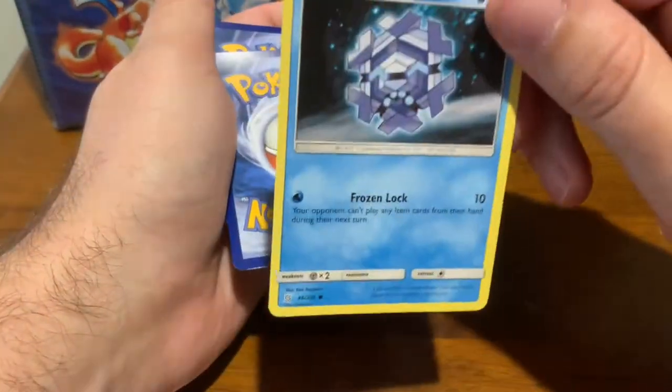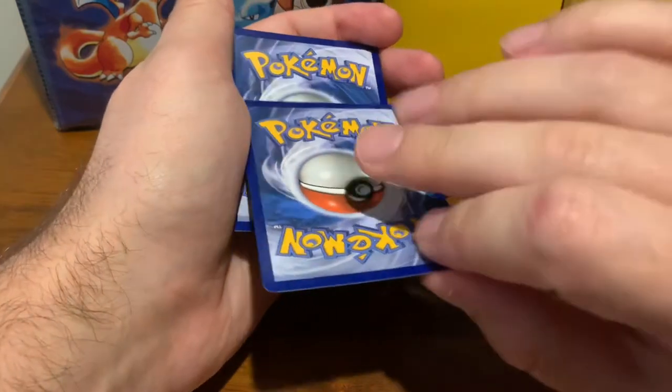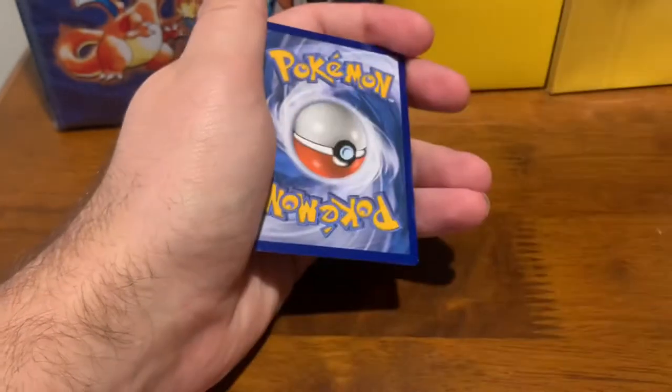We got a couple more. Cryogonal. Interesting looking guy. Snowflake, maybe. Second to last card, and the deck is Orangaroo. Fun guy.